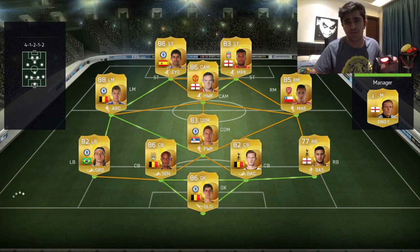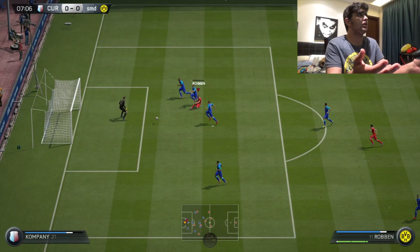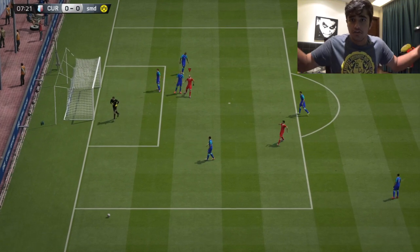I've gotten into a game. He has a 4-1-2-1-2, an average BPL side — Hazard, Costa, Sanchez, Rooney. An average team. I think my team is a bit better, so let's just get into this game and hope to win it.